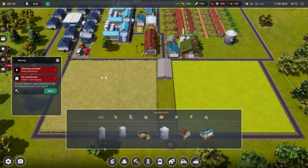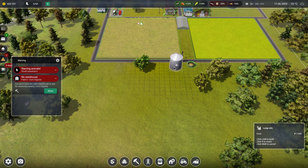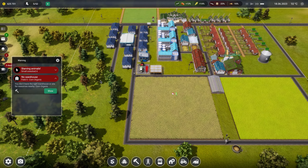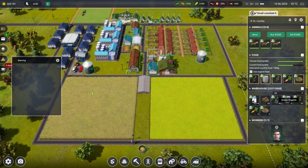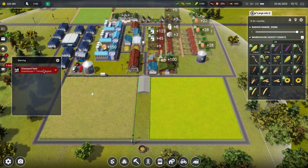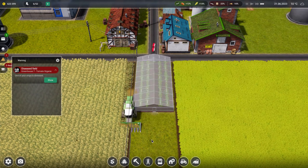I'm going to bang another warehouse down to try to end this episode. Maybe it doesn't reach. It needs electric - I need access. Right, let's just bang it in there and see if that fixes it. It's built! They've got food again which is good - he's taken them some grass. For some reason it needed that extra space. Oh no - diseased field, tomato organic! Spraying antifungal - okay, pause.